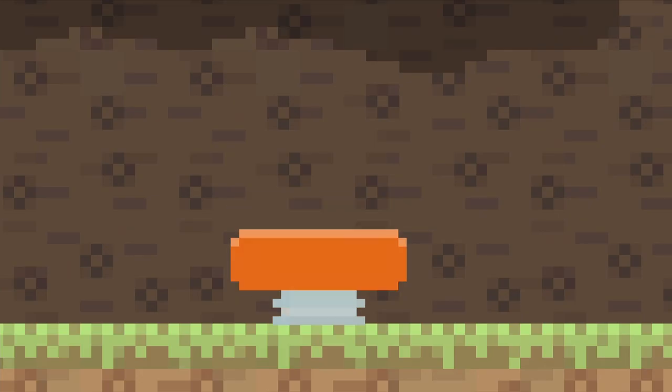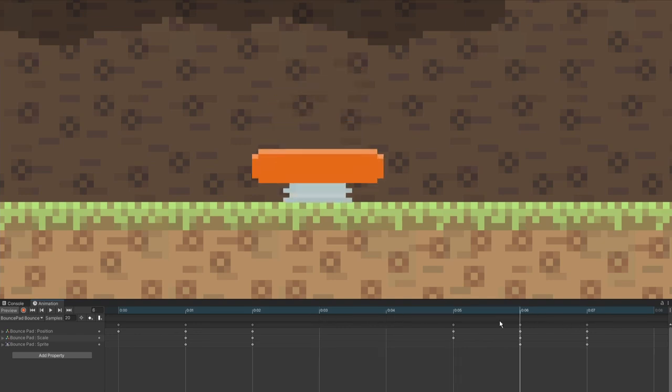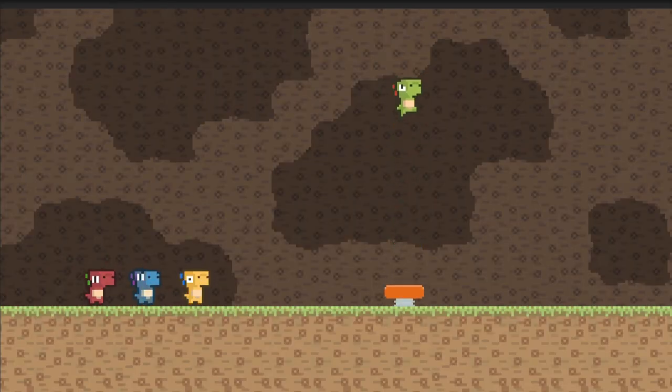The jump pad is a Kenney asset — it has a simple two-frame animation, but I've been getting into the habit of making things juicier with squash and stretch animations. And now when the player jumps on the jump pad, they gain a constant height, and the jump pad has some responsive feedback.